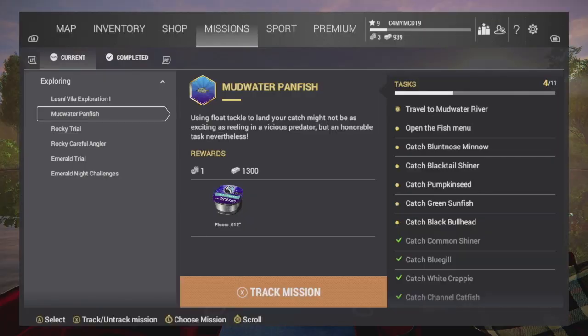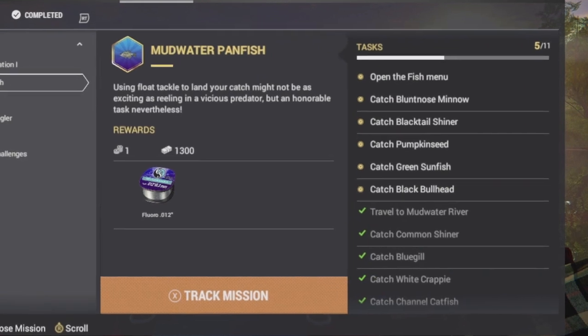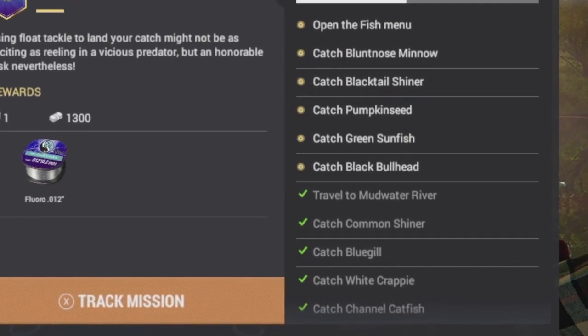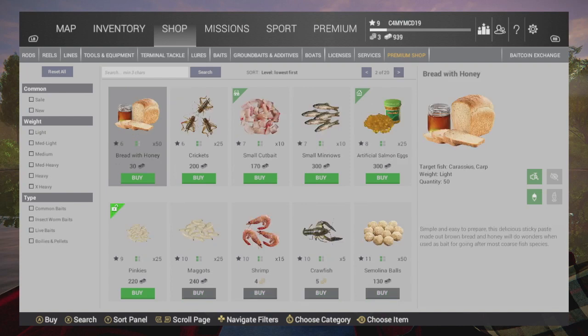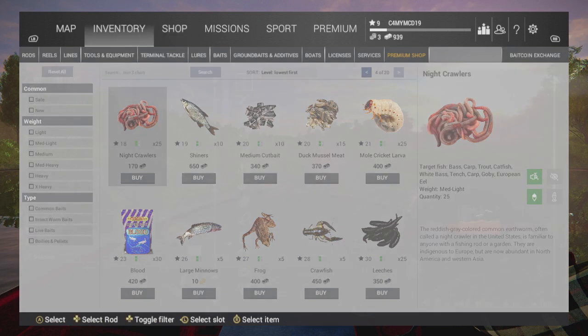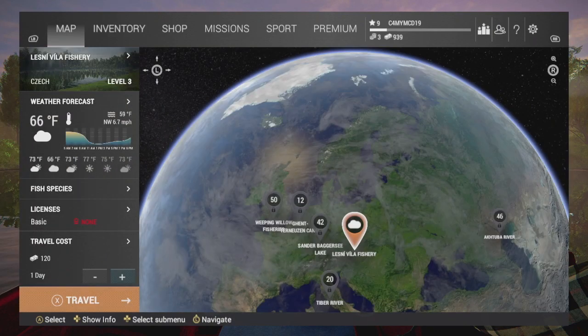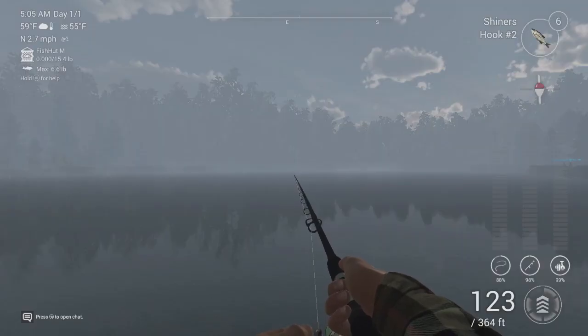I'm starting to think that I'm not a high enough level and I've not unlocked the baits and lures needed to catch some of these fish that I've still got left. For instance, if I go to baits, I think I could really do with medium cut bait, crawfish — I know leeches are good for a lot of carp. So we're going to do some fishing and see what we can catch for the remainder of this episode.